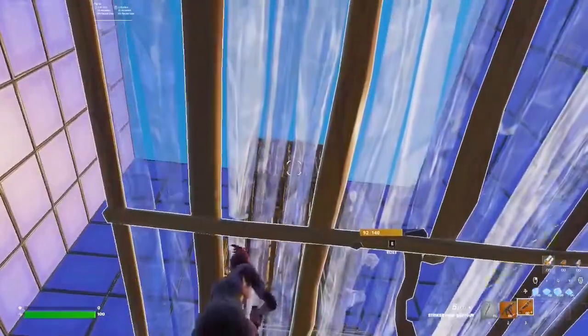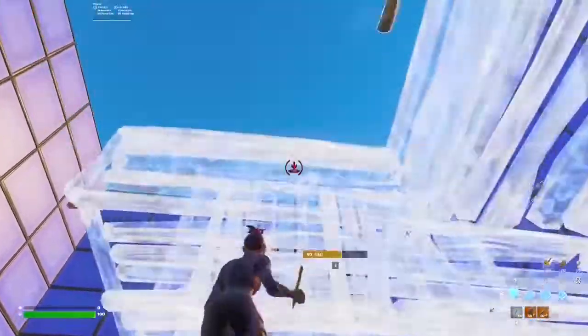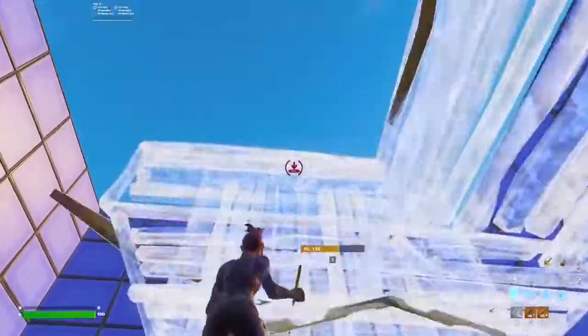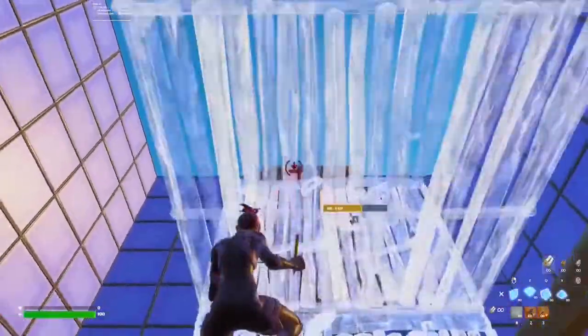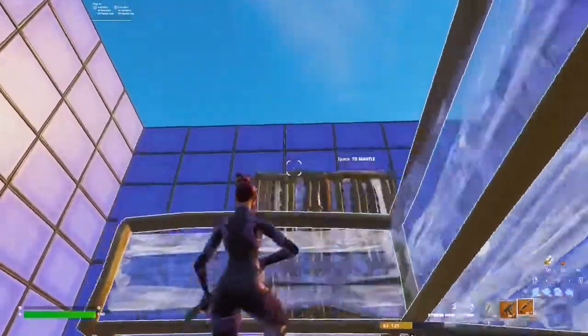Another situation is when the opponent is spaced up on the high ground. In this situation, you're gonna build this protected high ground retake. And with this move, you can also try to go for pick shots like this. This will allow you to get free damage on the opponent while slowly going on height. Isn't that great?